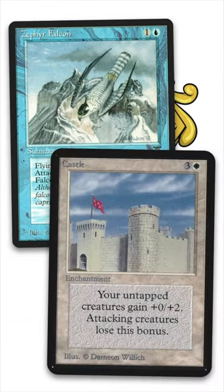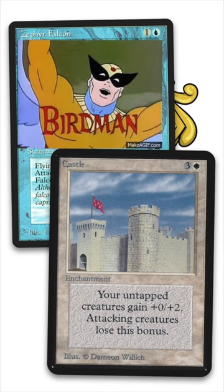So if you have a Castle on the battlefield and you attack with the Zephyr Falcon, because it doesn't tap, it keeps the bonus. It's a 1/3 now for just 2 mana. That's a pretty good deal.